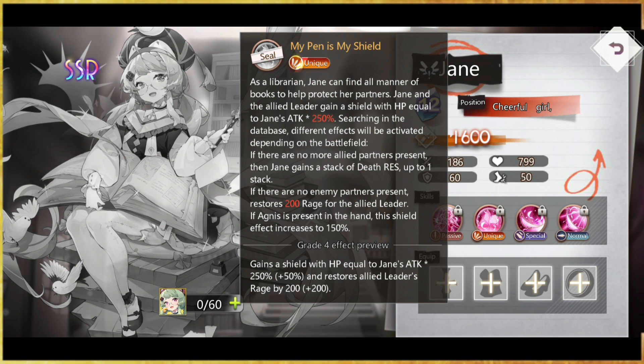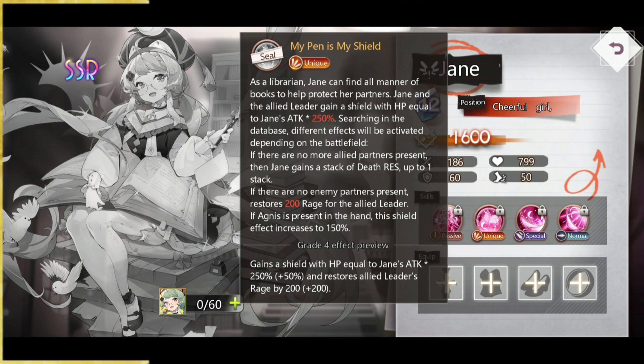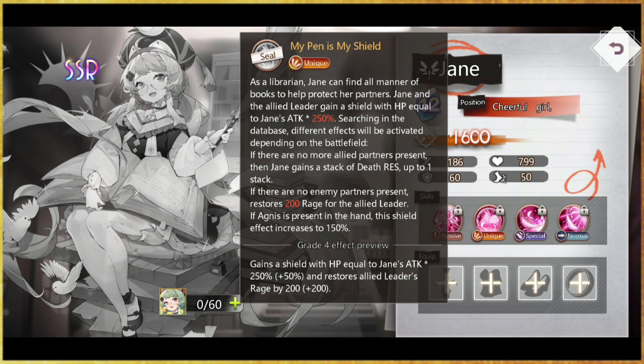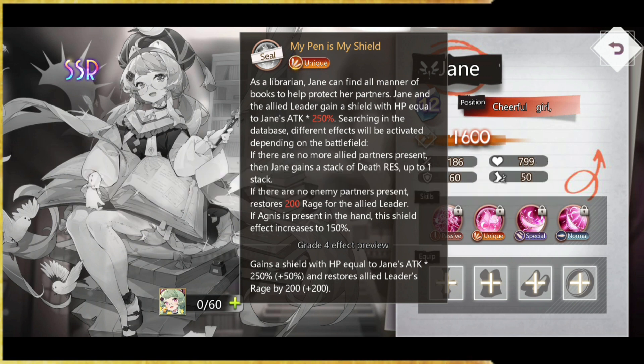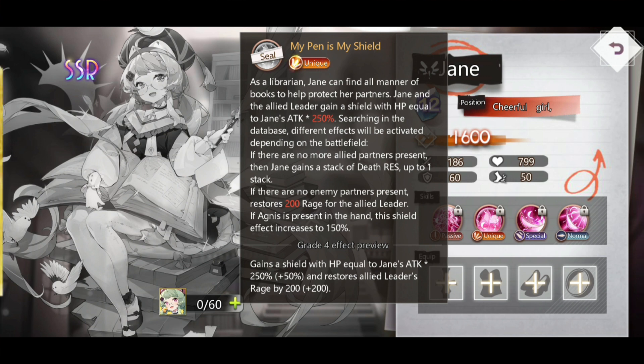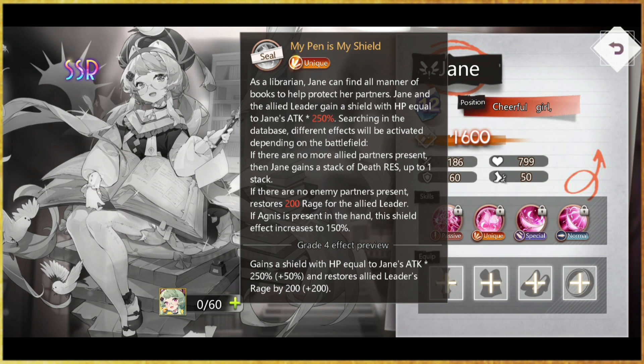Going over to her unique skill: Jane and allied leaders gain a shield with HP equal to Jane's attack times 250%. Different effects activate depending on the battlefield — if there are no more allies present, Jane gains a stack of death resistance, up to one stack. If there are no enemy partners present, recovers 200 rage for the ally leader. If Ignis is present in hand, the shield effect increases by 150%. The death resistance is great to have, though there is a condition to proc it. The 200 rage recovery would be useful for the light leader.